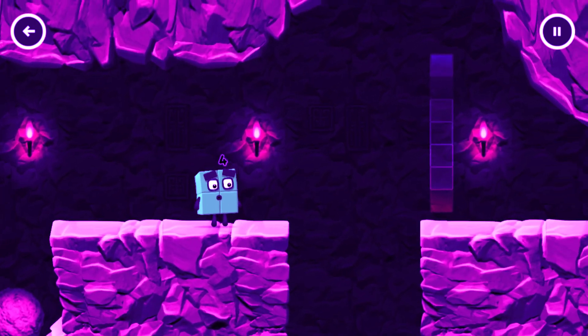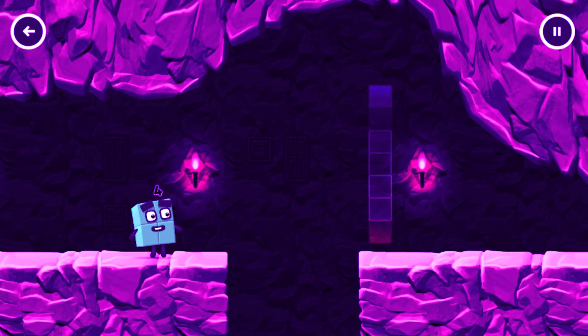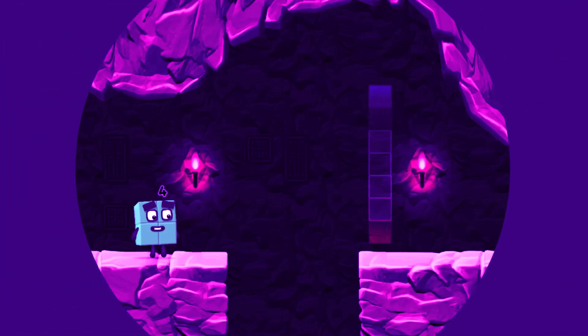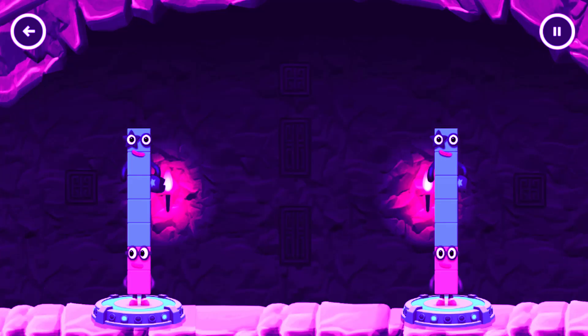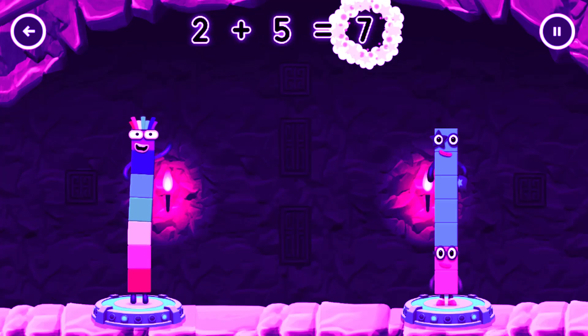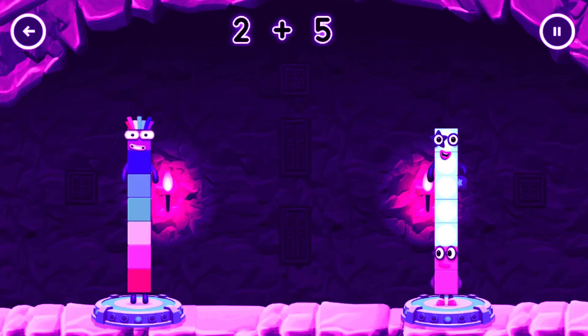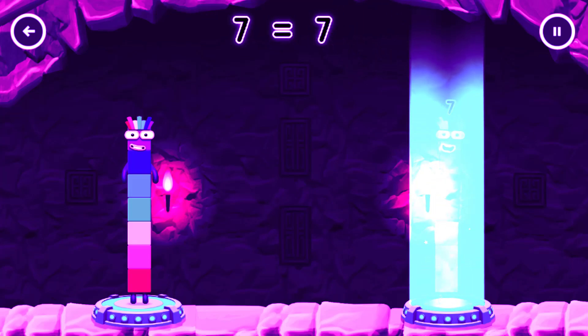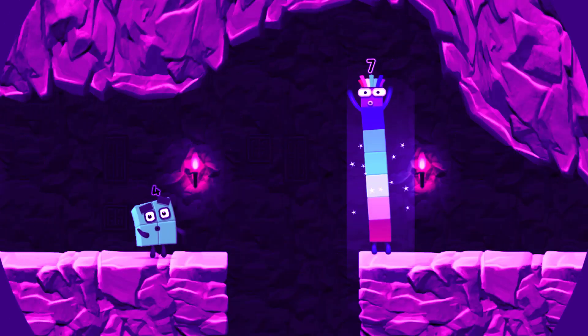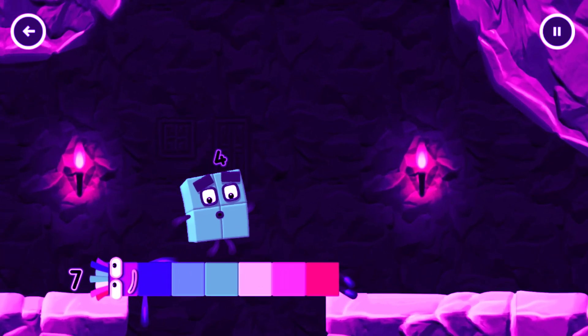Two plus two. Share the number blocks evenly to make two groups of seven. Five. Two. Five. You solved it. Two plus five equals seven. Two plus five equals seven. Seven equals seven. I am seven. Great.